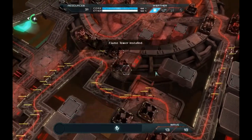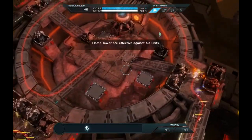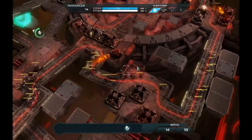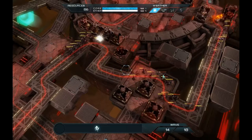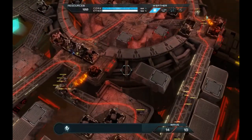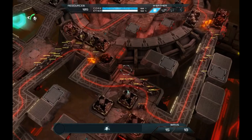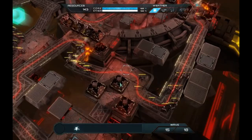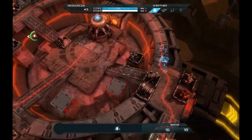Let's barricade into it — plane tower installed. Plane towers are effective against fire units. Plane tower completed. I've got just about enough to build another tower here. I'm going to save up for a second plane tower. What do I want to put on this path? Now we get a second flame tower right here — that would be a good spot for it.